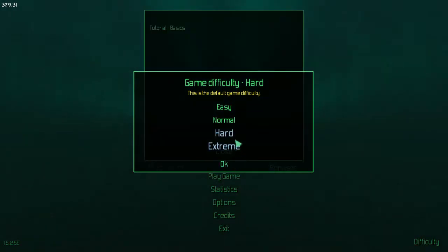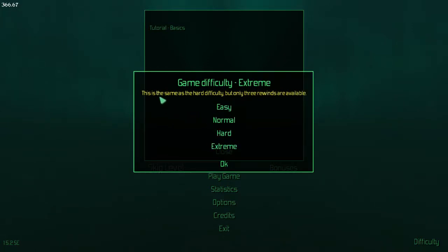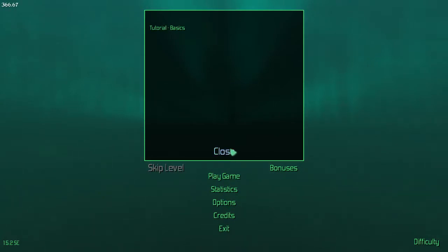Let's play this game. Game difficulty: Hard — this is the default game difficulty. Normal difficulty includes more energy and time to react. Hard mode is the same but only three rewinds are available. Any veteran of my channel knows I'm a medium-normal kind of guy, but I think I'll try hard this time since it's the basic.